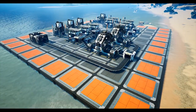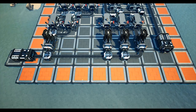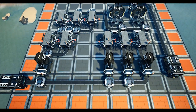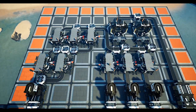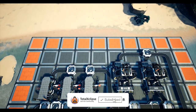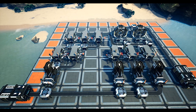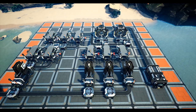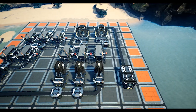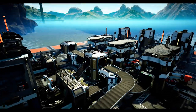Hello guys and welcome back to another Satisfactory guide. Today we're looking at creating 10 reinforced iron plates per minute, and this will be one of our first layouts on our website satisfactorytips.com, which will be released to the public shortly. If you do need a bird's eye floor plan image of the factory, do check out the website guide — I'll provide a link below once it is running.